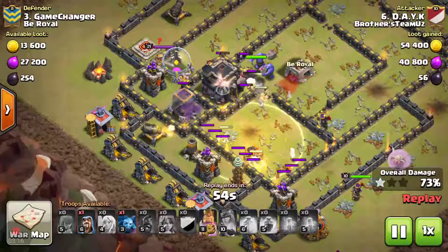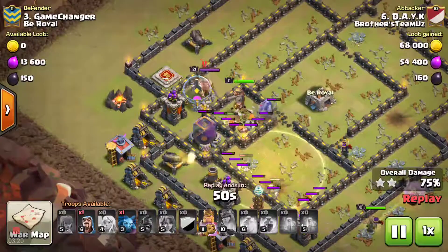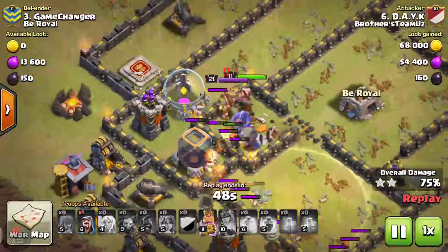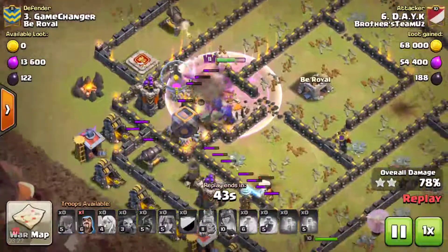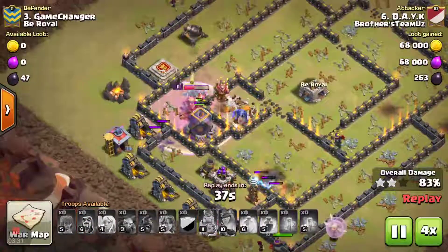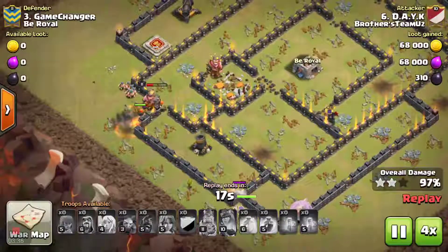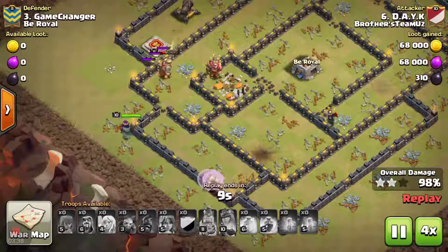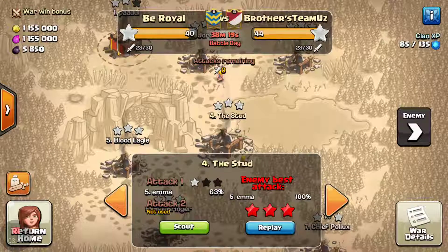Both X-Bows are down and his queen's still up at full health with those healers healing her. Still got the king's ability, still got 2 wizards for cleanup, and he's just smashing right now. He's got a few bowlers which will do the damage that needs to be done. About to pop that king's ability, take out that level 21 king. And ladies and gentlemen, that's a 3-star. Nice attack from Daykay from Brothers Team UZ. You guys were an awesome clan. Awesome job, just doing work, making it happen — and just making us look like little baby boys getting whooped up.